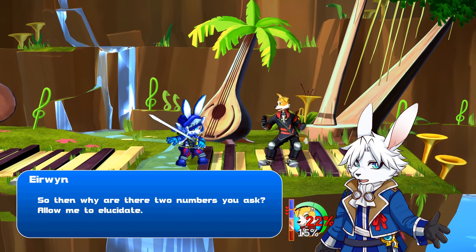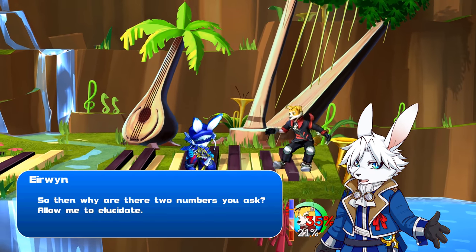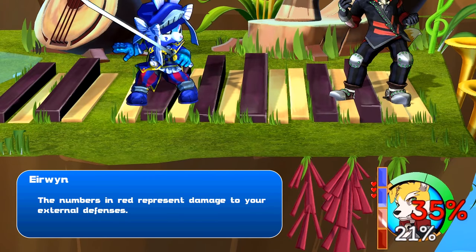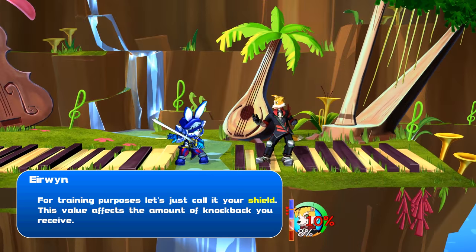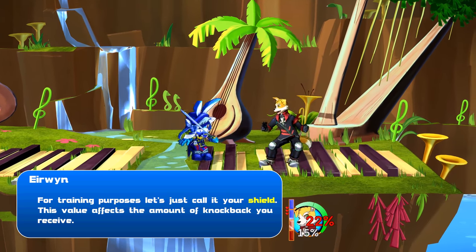So then, why are there two numbers, you ask? Allow me to elucidate. The numbers in red represent damage to your external defenses — for training purposes, let's just call it your shield. This value affects the amount of knockback you receive.